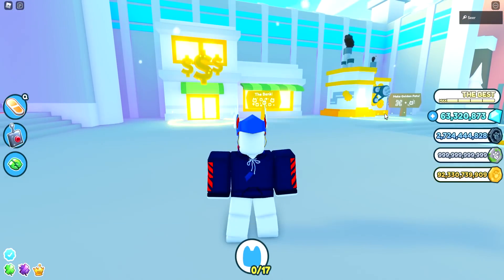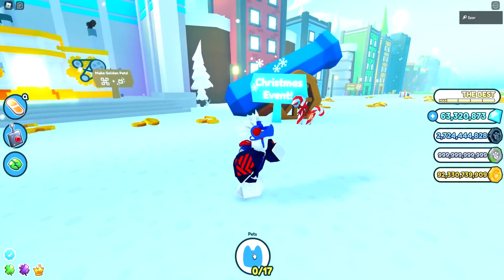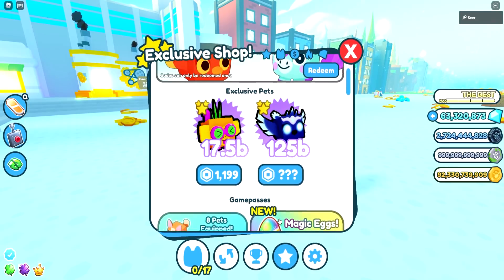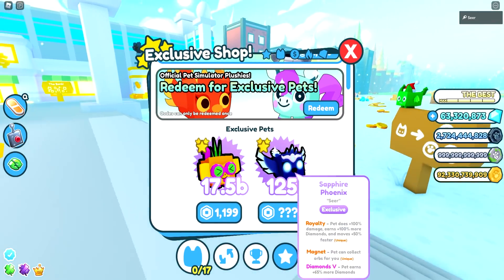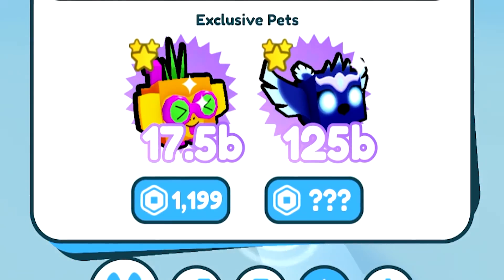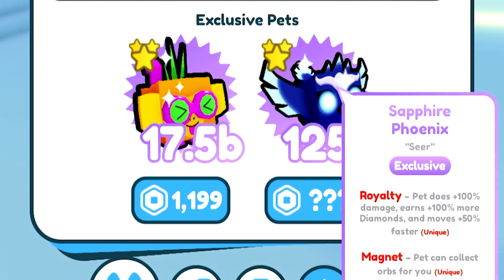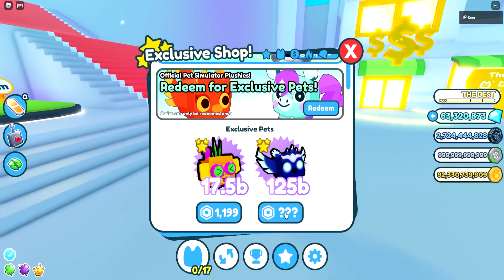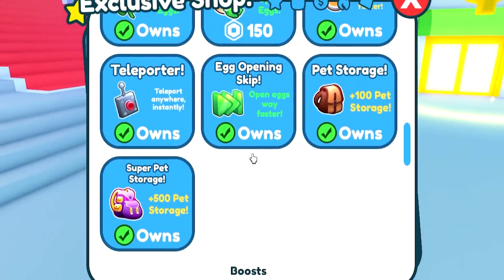The first thing I want to show you guys, before hopping into this Christmas event, is the cannon — that's where the Christmas event is at. But before we go ahead and get into that, check out the exclusive shop. We have the Sapphire Phoenix — the hidden pet that nobody knew about. Well, everybody knew about it, but nobody knew how to get it. Sapphire Phoenix with Royalty, Magnet, and Diamonds 5 for question mark Robux. How much is that? I'm trying to buy it but I can't. And then a spunky pet for 1,200 Robux. But further on I don't see anything new.